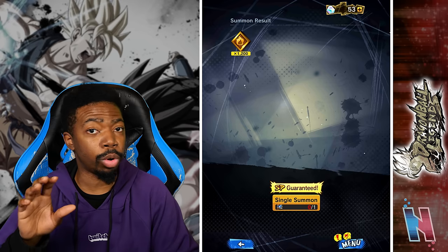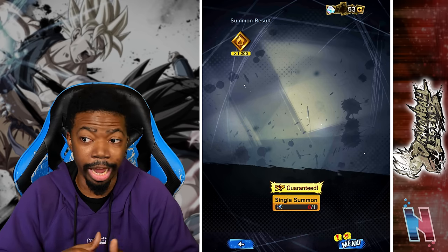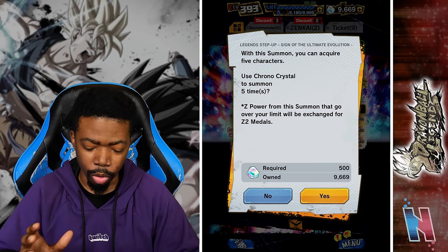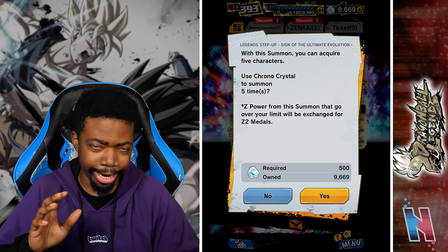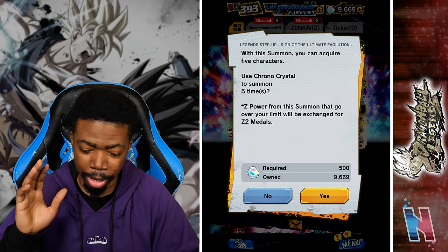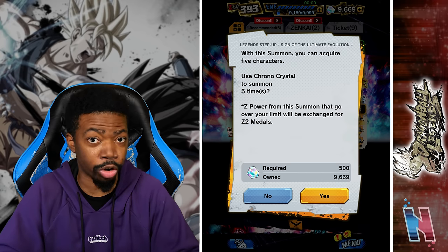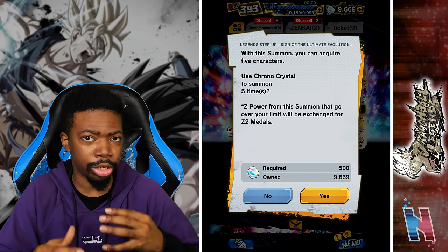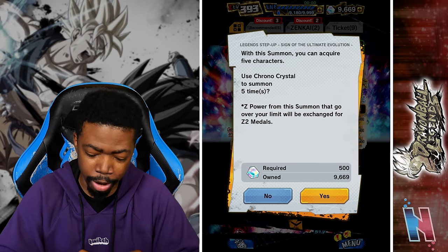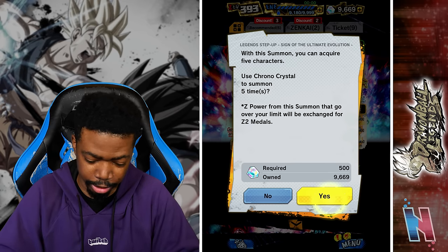Sparking - Kale and Caulifla. Because we didn't get Goku, I'm going to replenish crystals and continue. After we replenish, if we don't get him from there, it really is what it is. And we're back - I added another 9,600 crystals, that should allow us to do three more rotations. My phone is really heating up and starting to slow down, so I'm hoping it doesn't disconnect. Let's try to get through these rotations as fast as we can.